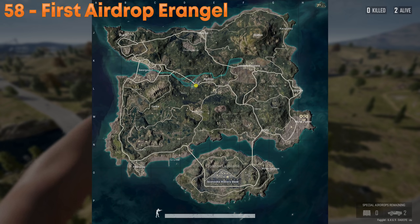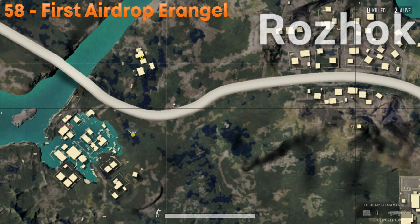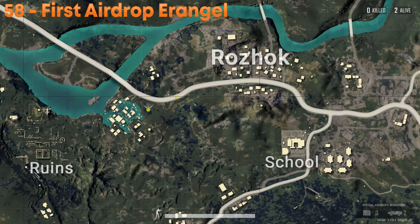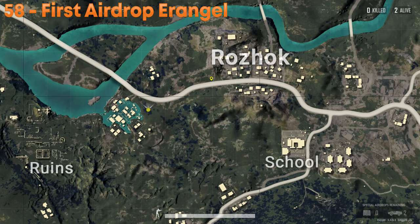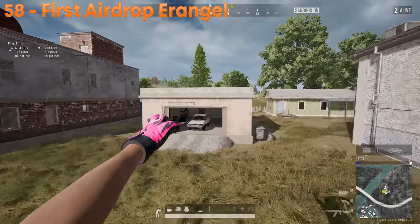My favorite early-drop strategy on Rangel is to land at Watertown at the garage, loot a couple of houses, and check for a vehicle. There's usually one in the garage, out front, or nearby. This way, I almost always have a vehicle, a little bit of loot, and I can rush that first airdrop.